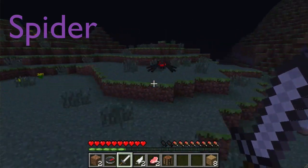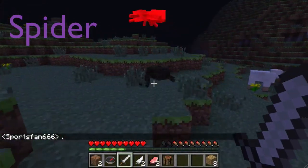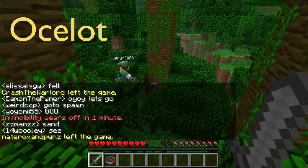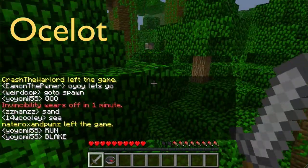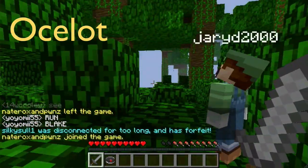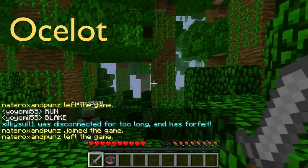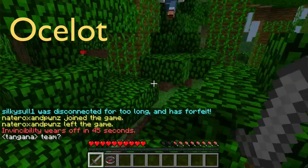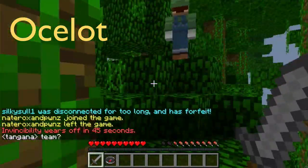Edson is a skeleton and he's going to turn into a spider. Nice — an ocelot! Edson is going to turn into an ocelot.